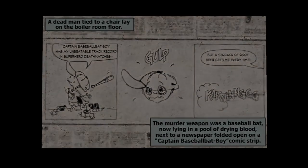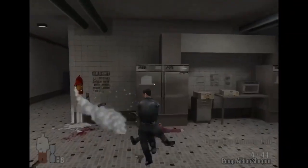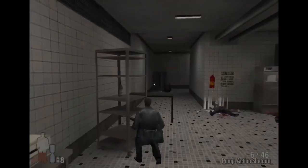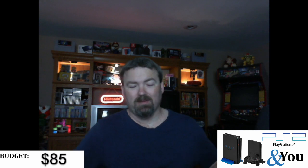Next up: Max Payne — I got him to give me this one for five bucks. CIB, third-person action adventure. This was the era of bullet time being introduced, and they used it in Max Payne. I've never played the series, but I've always heard it was really good, and they've made three or four of them. It was recommended to me on Twitter after the first video. For five bucks, you can't go wrong.